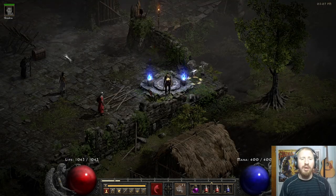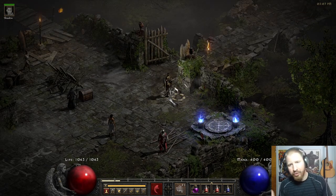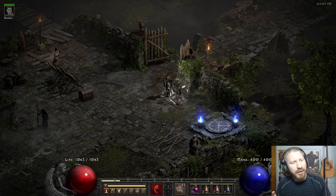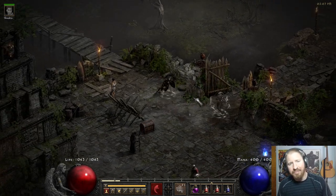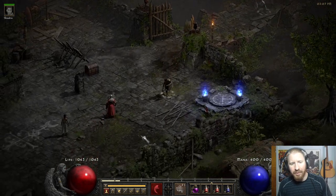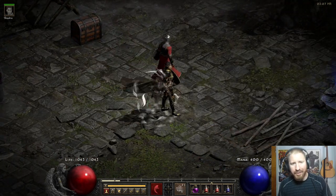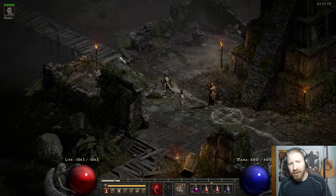One thing I like about Diablo 2 Resurrected is what they did with Act 3. I always liked jungle-like environments in video games — I was a big fan of Jurassic Park as a kid. When I started playing Diablo 2 I thought Act 3 was like a jungle, but of course it was pretty bland in vanilla. They made the visuals a lot more appealing in D2R. Here's the Act 3 mercenary — they're called Iron Wolves — walking around. They were a great concept but the problem is they just don't do very well at all, so there's definitely balancing that could be done.